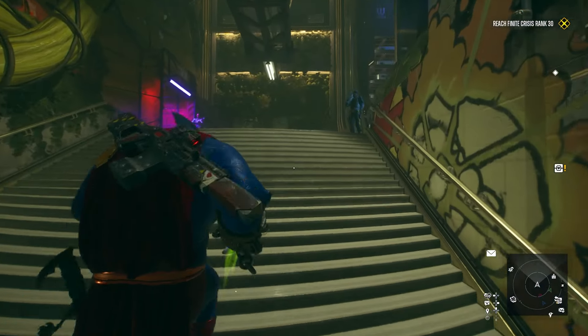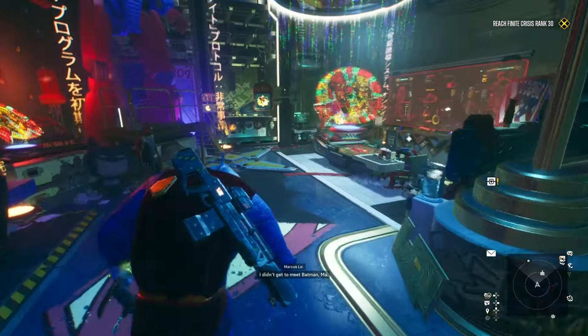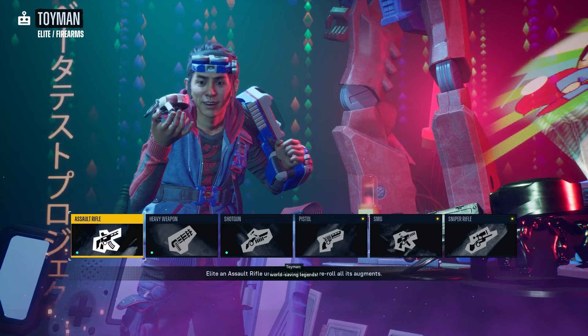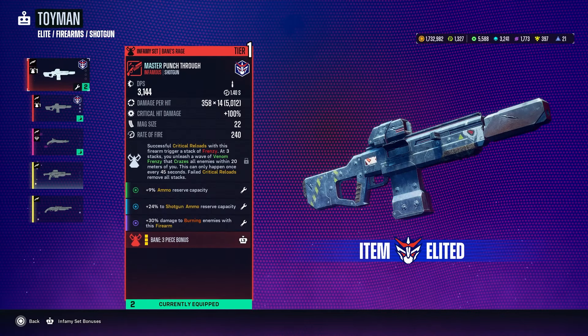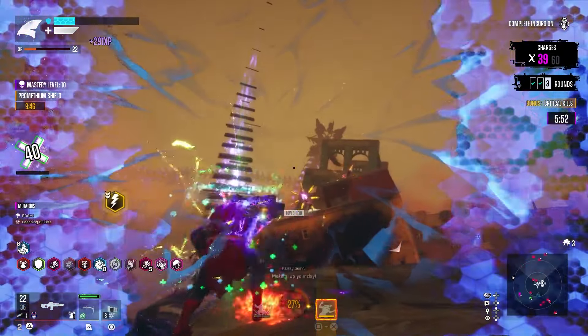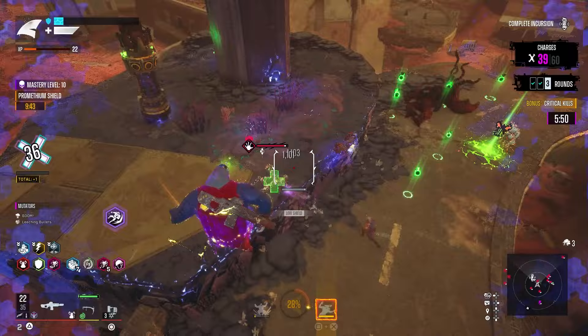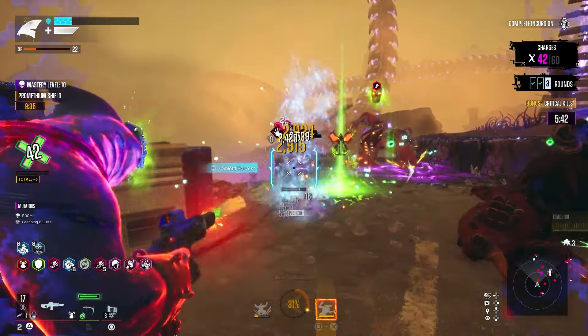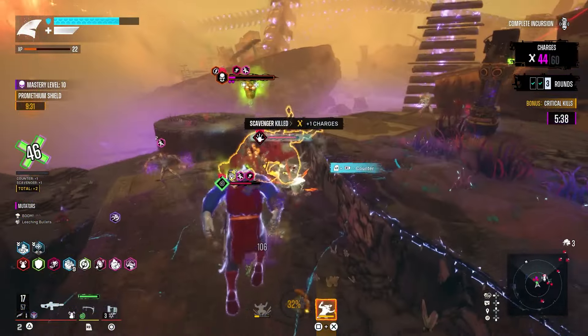When you go back to the Hall of Justice, master weapons are going to be even more useful when you take them to Toyman, because you are able to elite those. I can select my shotgun, the master punch through, and if I elite it I'm able to change those prefixes and passives on all three pieces. Do note that eliting takes nth metal — that blue icon on your cost bar — and those are much more rare. As you go to higher tiers, it costs more. So definitely don't be using them on something that isn't master, unless it's a weapon you really value and it's been working for you.